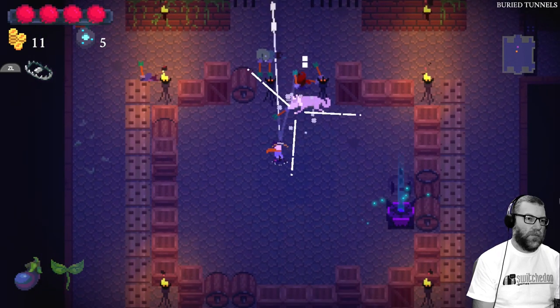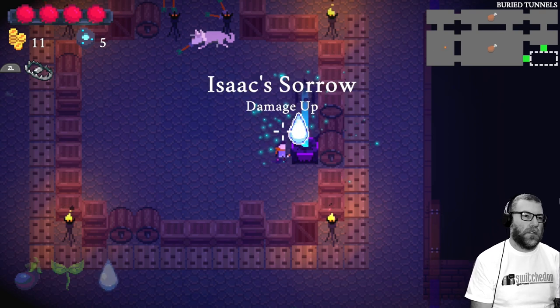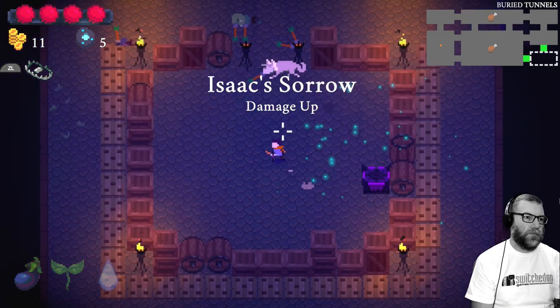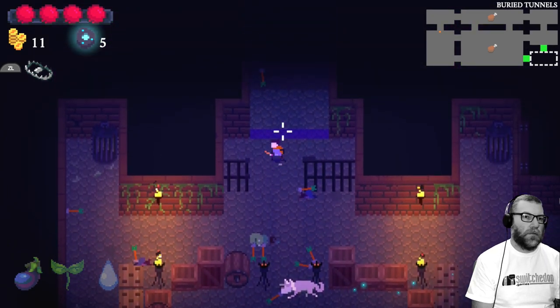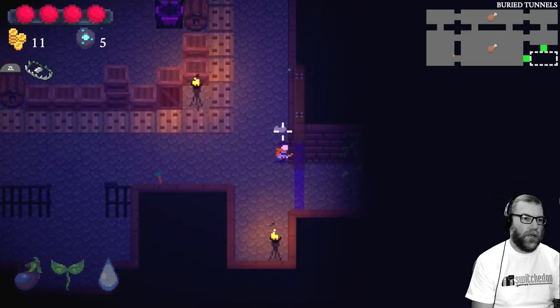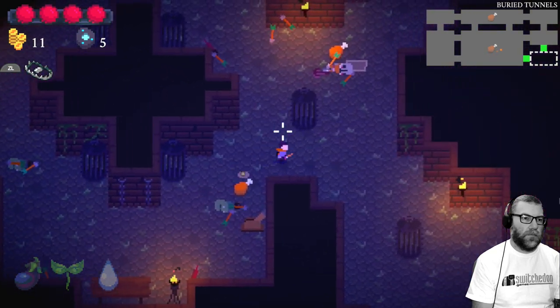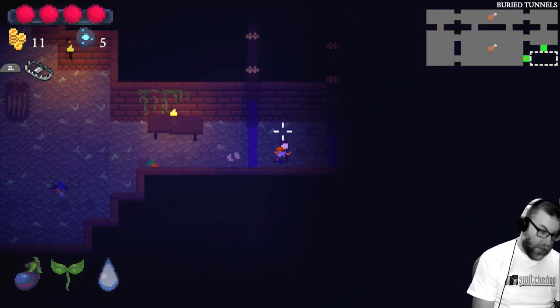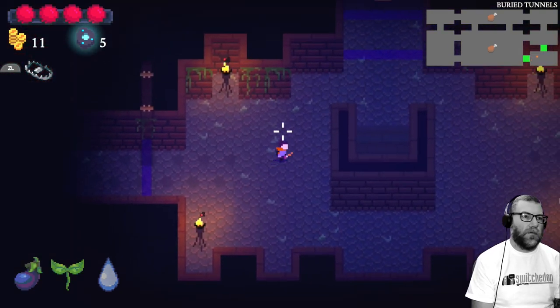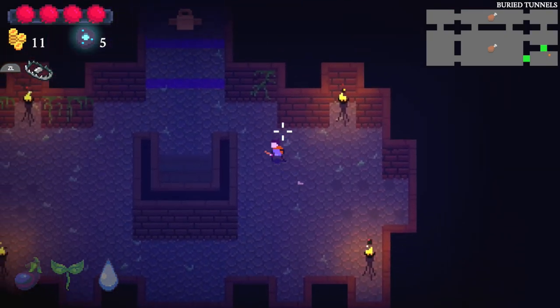We've got an item from a well here — this is an Isaac Sorrow: damage up. So that's good. One more room to explore in the bottom left-hand corner — that will probably be our stairway out of here. Perfect timing.